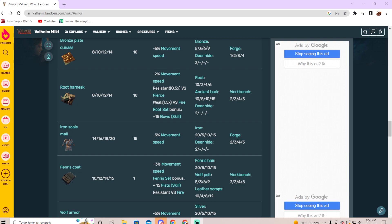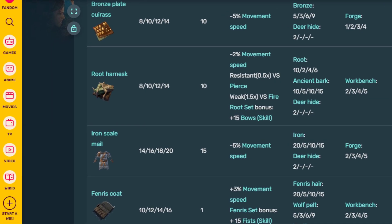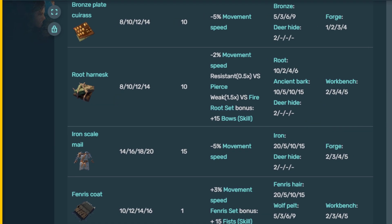But let's zoom in a little bit and take a look at some of these bonuses individually on these pieces. The notable example is the root harness and the Fenris coat. The Fenris coat not only has the movement speed buff, but also cold res — and the whole package that comes with that: immune to cold, immune to freezing, and frost damage resistance.